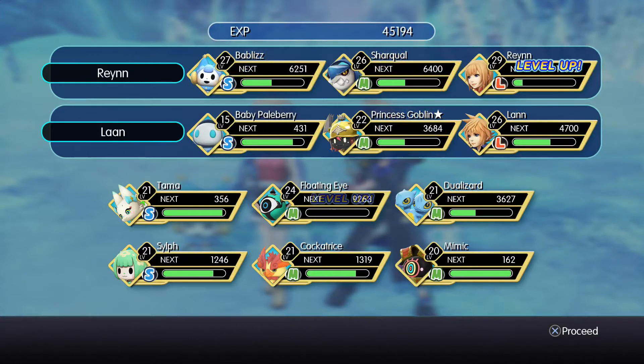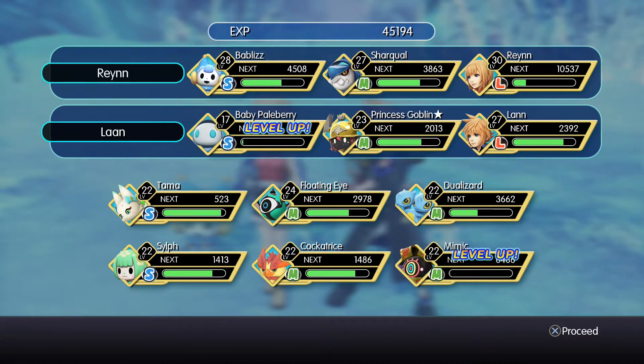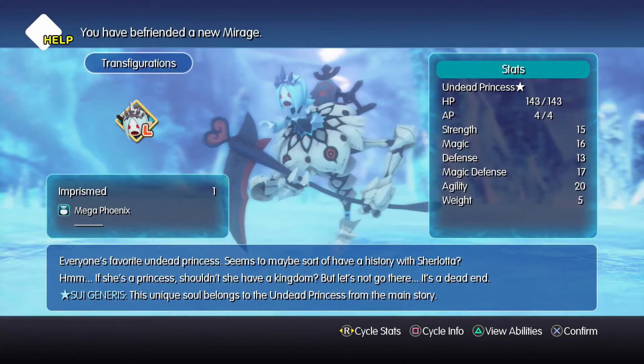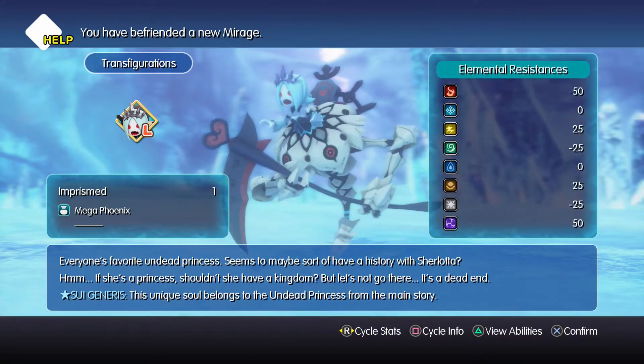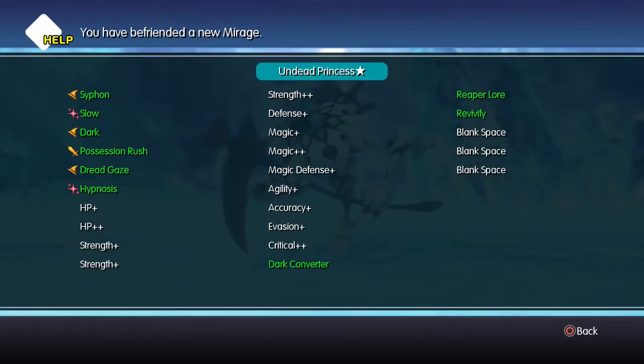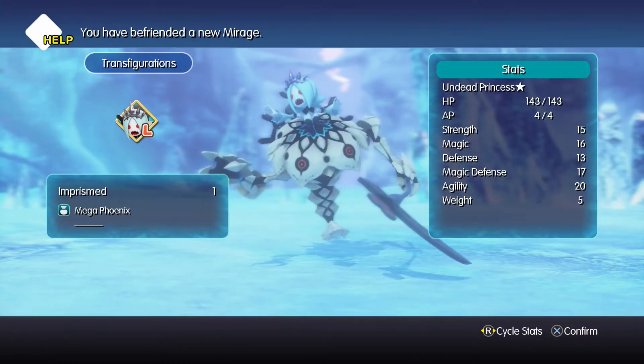45,000 experience! And Lan actually got some this time, which is impressive. The little Baby Paleberry is up to level 20 now, which is pretty impressive. Rain's up to 30, and Babelas are all pretty much up there. We can grab Tama and the Cockatrice again on Lan, so we've got some fire and a brand new mirage — everyone's favourite Undead Princess, who seems to maybe have a history with Charlotte. Sui generis — this unique soul belongs to the Undead Princess from the main story. Siphon, slow, dark possession, rush, dread gaze, hypnosis, dark converter, reaper lore, revivify — such a good mirage to have, and it's a large mirage as well.